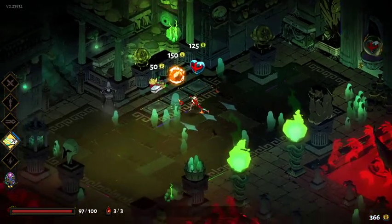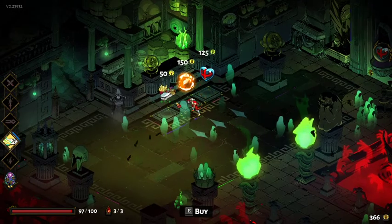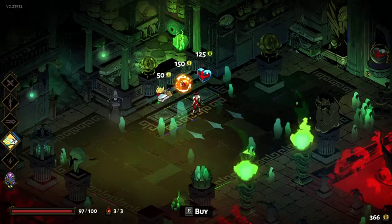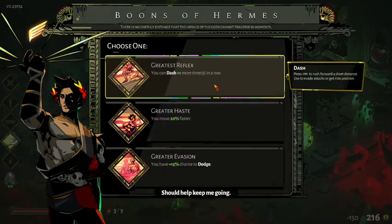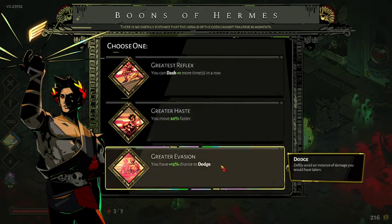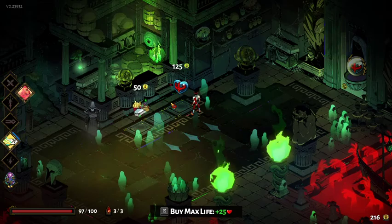We just barely can't afford both these things — that stinks. I think we take Hermes though. You can dash one more time in a row, move 20% faster, or have a 15% chance to dodge. All of these are useful; I wish they were slightly higher rank. I'll take the dodge.